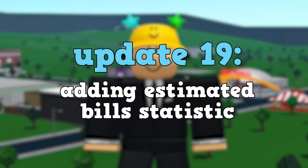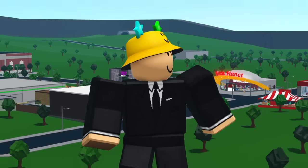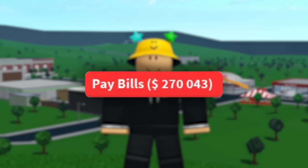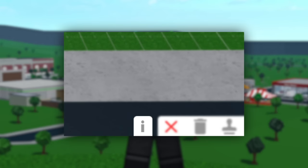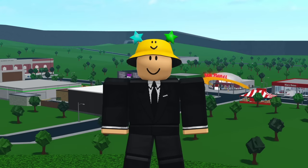Update nineteen is adding an estimated value of your bills while in build mode. Bills can be difficult because you won't know how much they are until you have to pay them. There could be a small info icon in the corner of your screen while in build mode showing stats such as your plot data, house value, and estimated bills — having this all in one menu would make your building statistics easy to find.